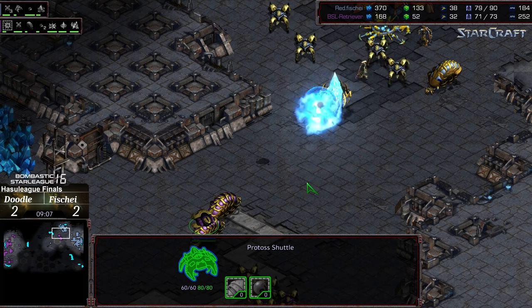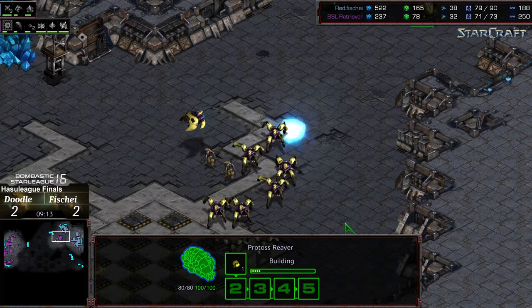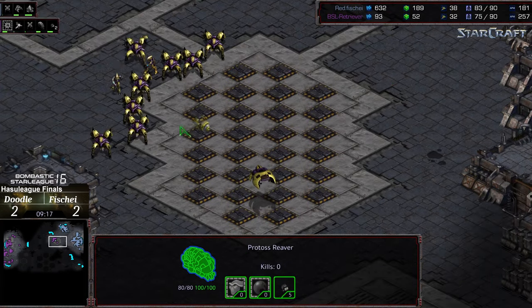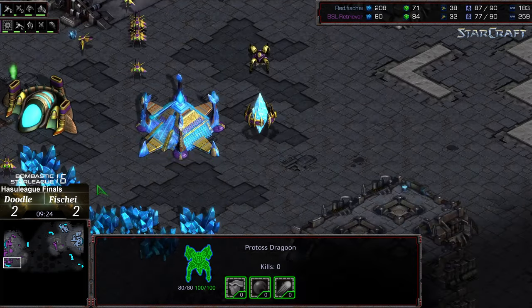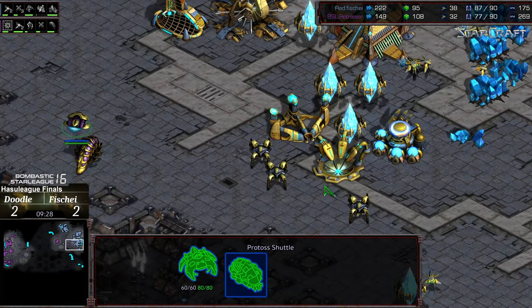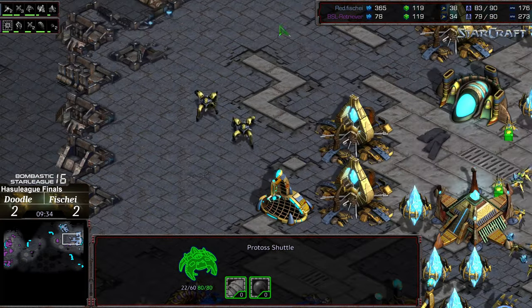The reavers look like they want to get some free shots out on the front — just working on that pylon initially. Need to be careful. This reaver needs to be careful as well — getting some free shots on the dragoons along that edge, which might reveal that the observer was overhead to land that shot. More troops moving out for Doodle. He's got his natural expansion established now, though he has a worker deficit. The reaver moving in again with more dragoons on the low ground, and it's able to take out that grouping.